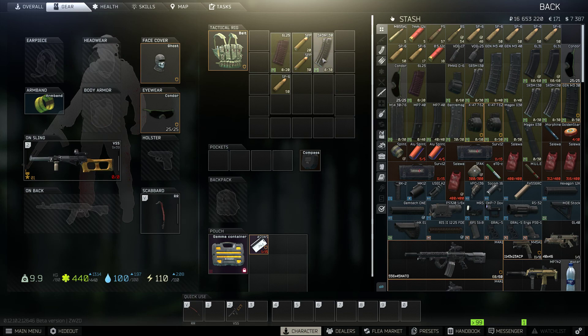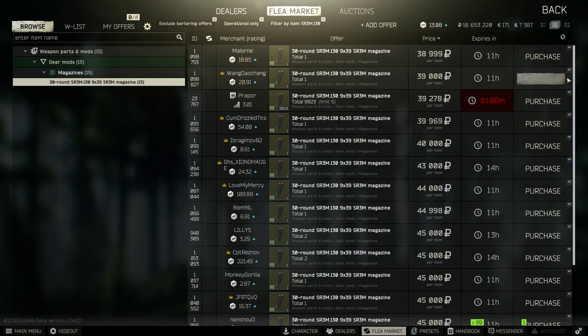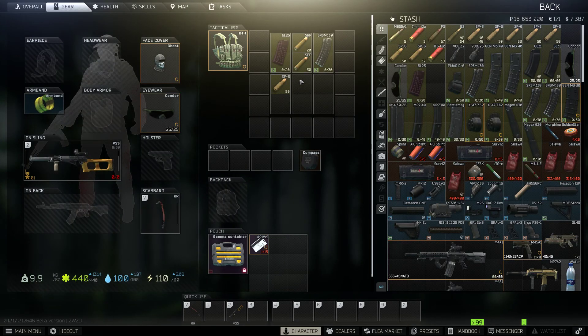Choose your mag size carefully. The larger mags cost a lot — as you can see, they go for 38 to 40k on the market — while the smaller ones are under 10k.